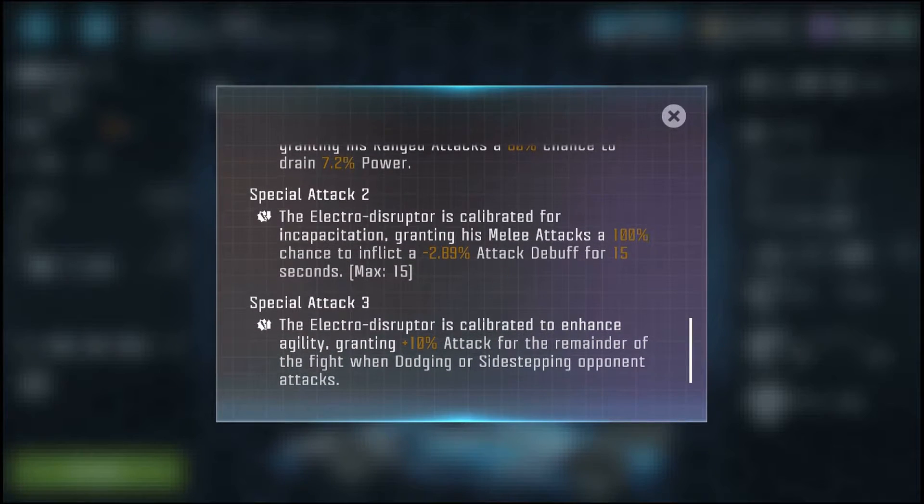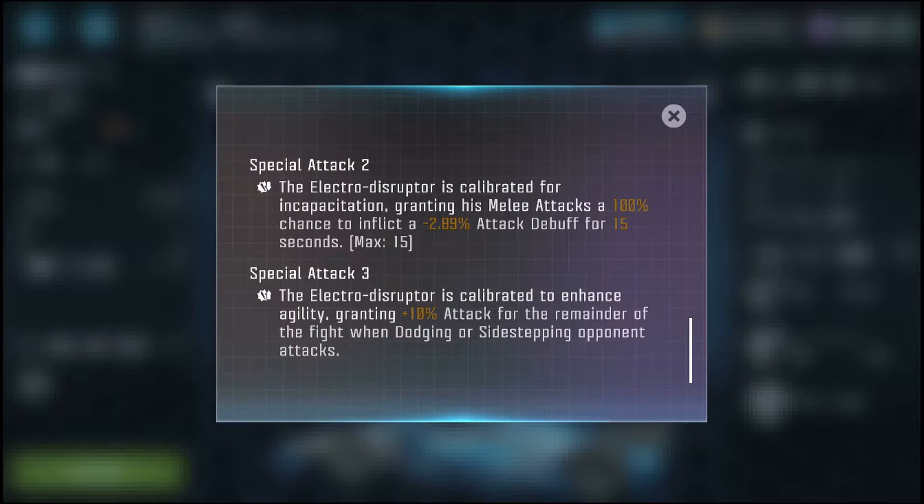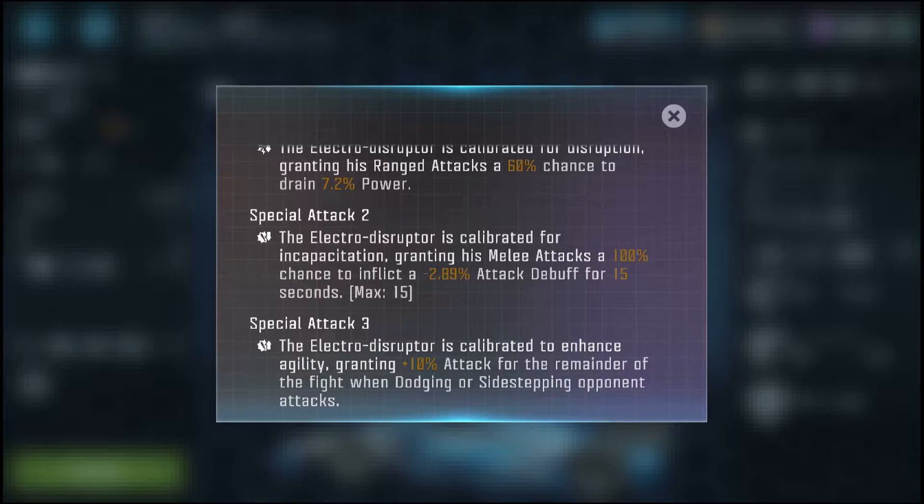His special attack 2: the electro disruptor is calibrated for incapacitation, granting his melee attacks a 100% chance to inflict a negative 2.89% attack debuff for 15 seconds. They stack up to 15 max stacks. The thing about special attack 2 is that every 5 stacks you proc, it'll also proc a stun. So you're able to combo off this special attack 2 — I think you get like 30-plus hits, which is absolutely ridiculous.